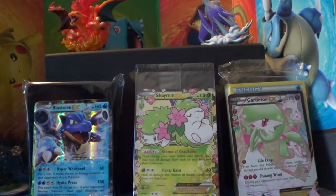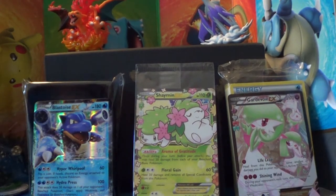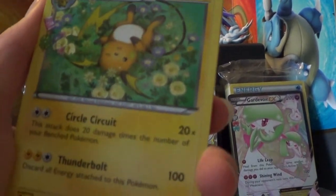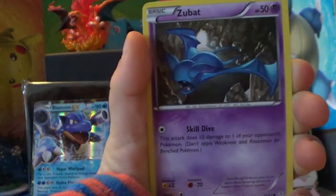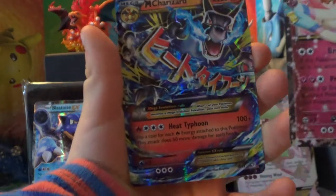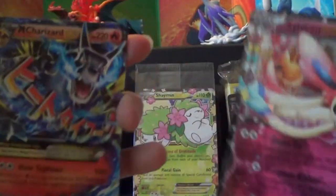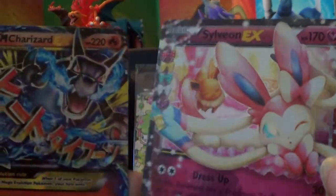Time for a Blastoise pack. I'm hoping for one or two more Ultra Rares. We have a Raichu, Max Revive, Ponyta, Shellder, Fairy Energy, Zubat, Hollow Psychic Energy. The Rare is a Sylveon EX, and another Rare is a Mega Charizard EX! We really don't have to worry — we're really good at this double Ultra Rare pulling, apparently. We have Sylveon and a Mega Charizard — really nice.